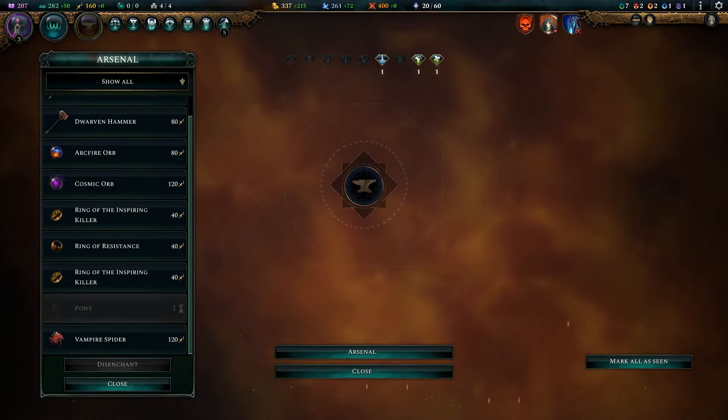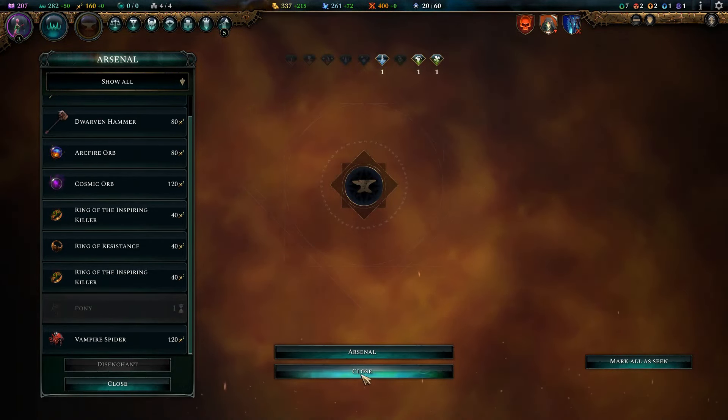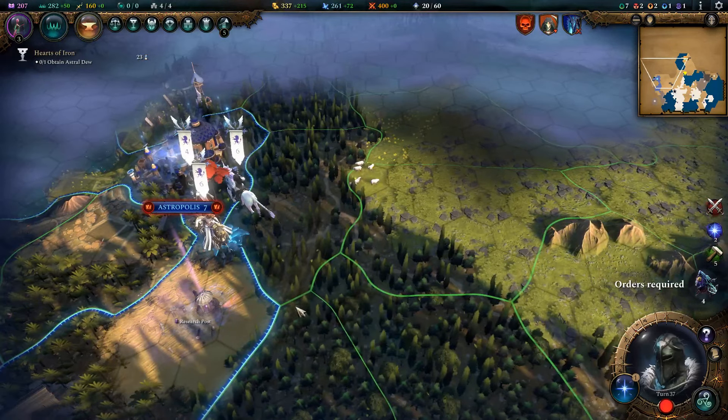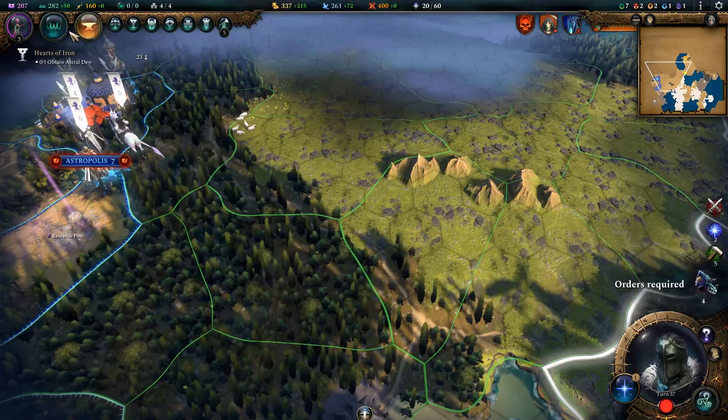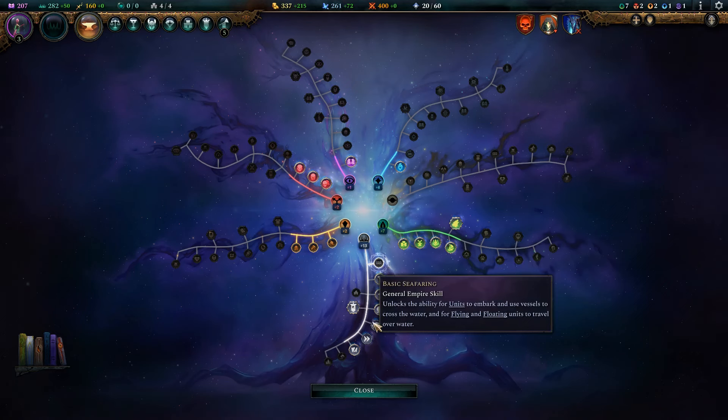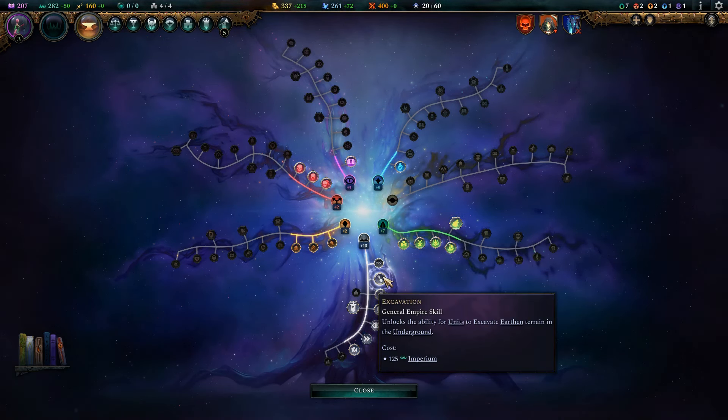When you are trying to get more binding essence it's important to keep in mind that the industrious culture does get the ability to prospect mountainous regions and the underground starts get access to excavation a little bit quicker. You can always get excavation and go underground to get more items, but there has been a pretty significant nerf to the frequency in which items show up when excavating, so it's probably not as good as it could theoretically be.